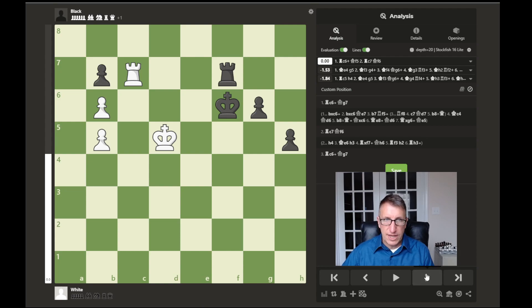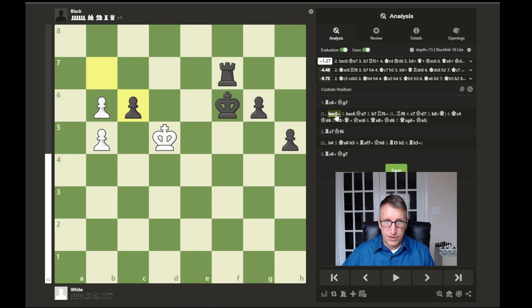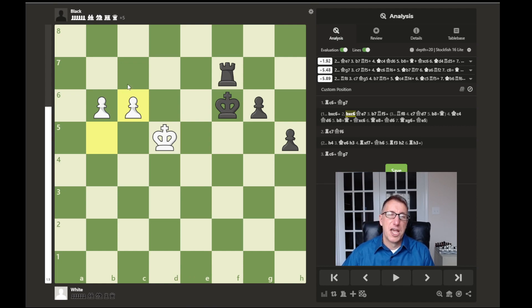If white plays rook to c6, we have this untouchable rook. Because if we take a look at what would happen if the rook were to be captured with bxc6, then the pawn recaptures. Now white has this pair of passed pawns that will move forward, and the rook will not be able to stop both of them.